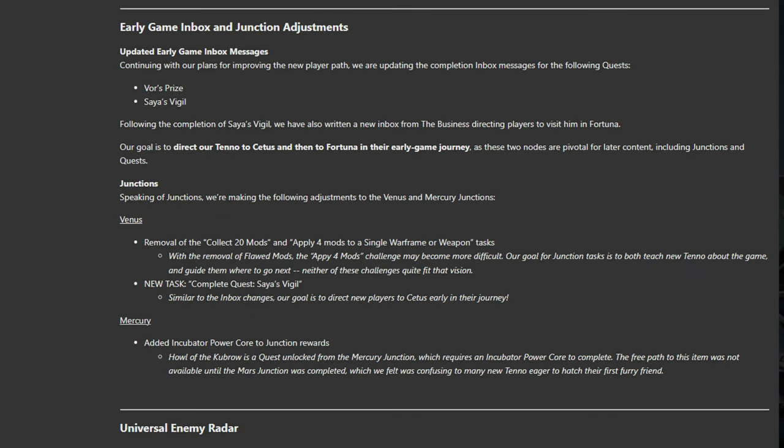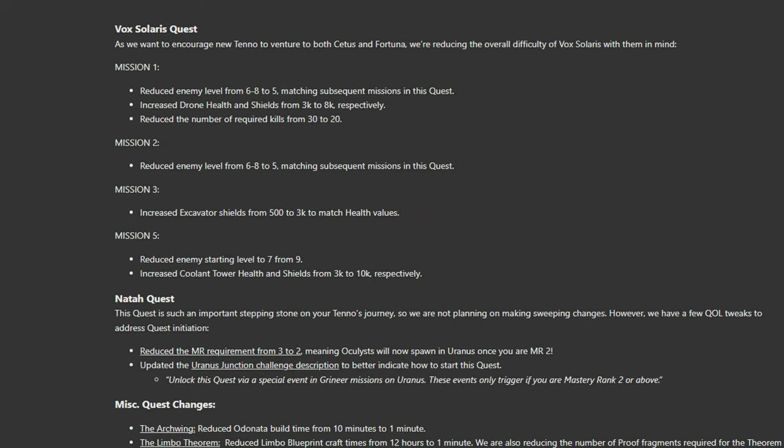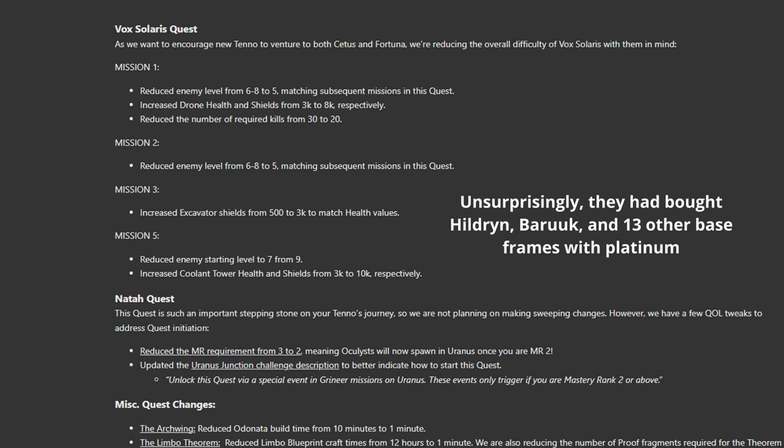New players will also now be guided less towards just slapping on any random mod to meet the Venus Junction task, and instead will be guided towards completing Saya's Vigil and Vox Solaris quests. The Vox Solaris quest has been made noticeably easier to deal with how many players were getting absolutely stomped there. That's definitely a positive, especially as recently on stream I discovered a viewer who got to MR24 and never even achieved Rank 1 with the Solaris after being beat down by the quest as a new player.